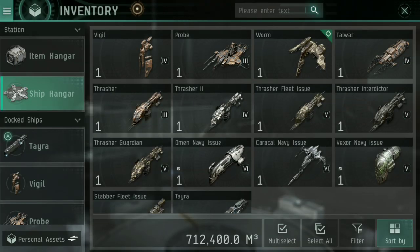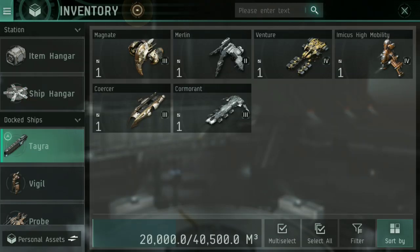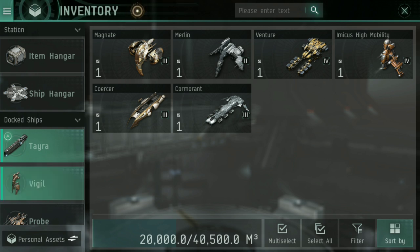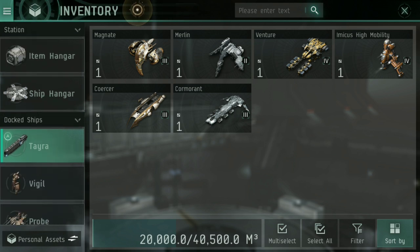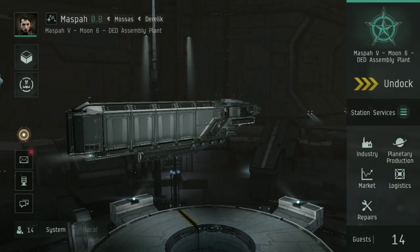Let me show you — if we go into the inventory and have a look, you'll see that with five skill points in industrial ship command, we have a cargo bay of 40,500 cubic meters. That is big enough to quite comfortably fit a Magnate, a Merlin, a Venture, an Immacus High Mobility, a Coercer, and a Cormorant all in there. If I wanted to, I could also package in ships like the Vigil, Probe, and Worm. The Tayra's cargo hold is huge — get that skill in and you have a ship that can carry almost anything.